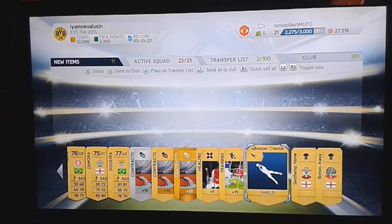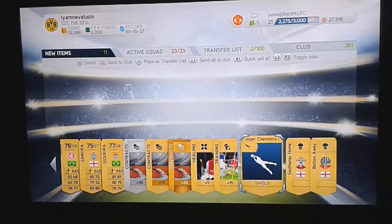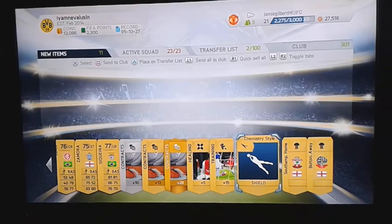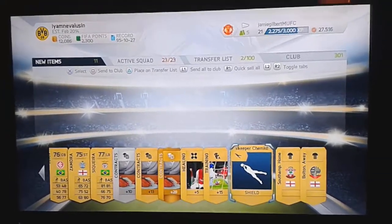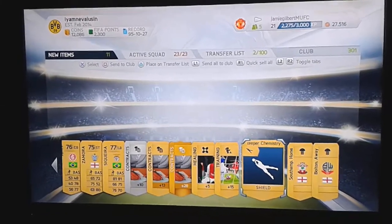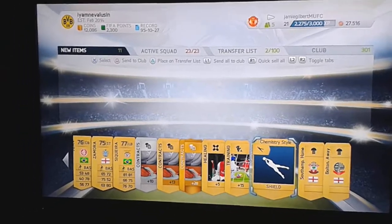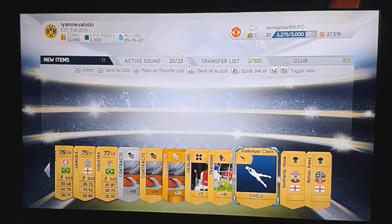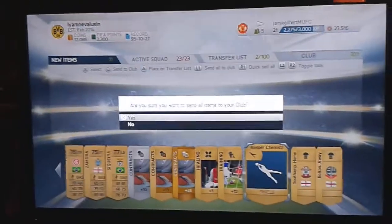Let me tell you about chemistry styles. Certain ones sell for quite a bit — Shield, off the top of my head, will make about 200 to 350 in transfer auction. The ones you want to look out for are Catalyst, Shadow, and mainly Hunter. Hunter sells for around 7,000 to 12,000 coins depending on how many bidders you have. I'll now send all of them to club and move on with the next pack.